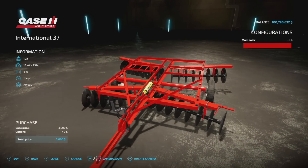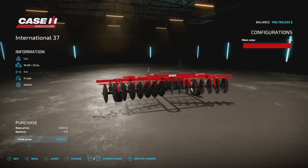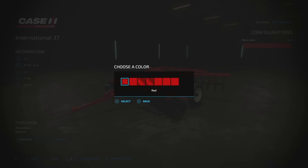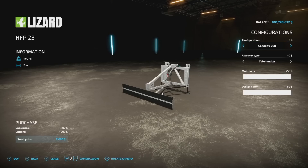Next up we've got the International 37, which is just a Case disc — very small, three meters, 11 miles per hour, 25 horsepower required, 1.2 tons, and red is the way to go.